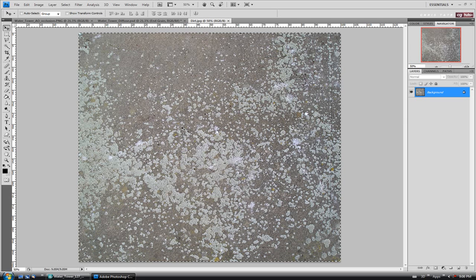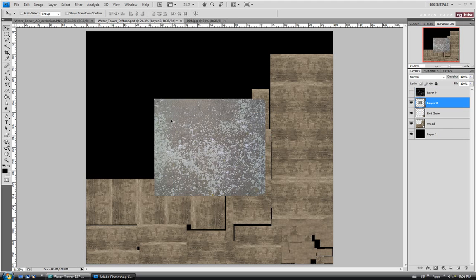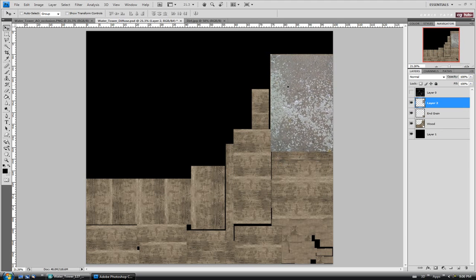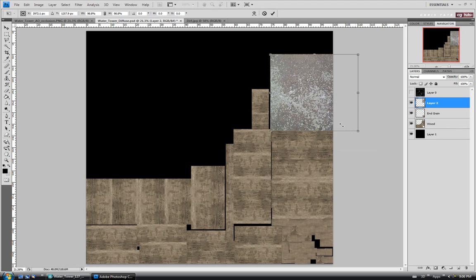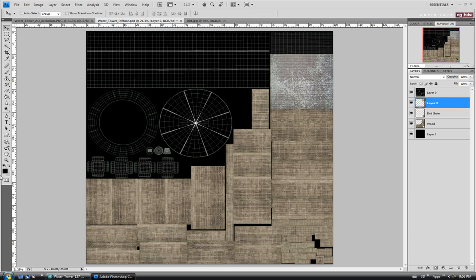Let's just copy the whole thing — Control A and C — and paste it on. It's going to be fairly big, so we'll move it up to the deck boards and go into Transform with Control T. I'm going to take the scale down a lot smaller; I don't want the white parts to be too big on the boards. We'll go down to about the width we need, hit Enter, turn our guide back on, and zoom in.